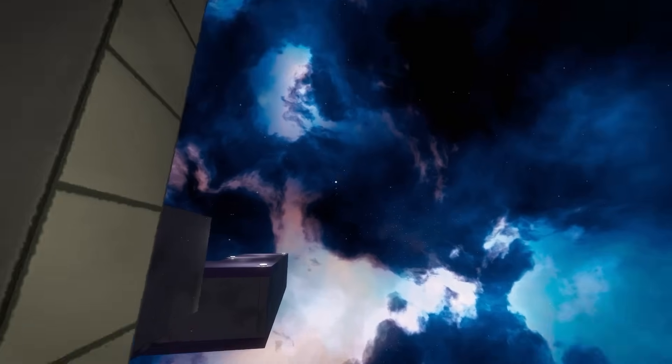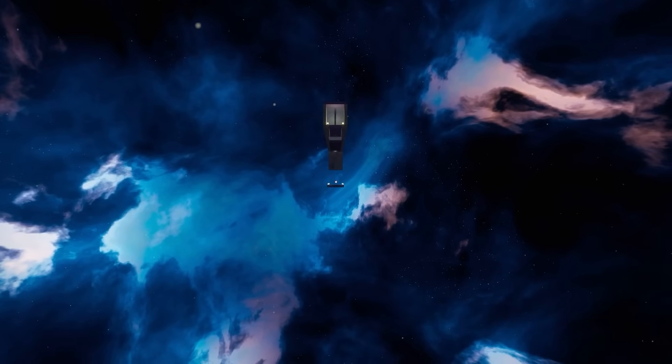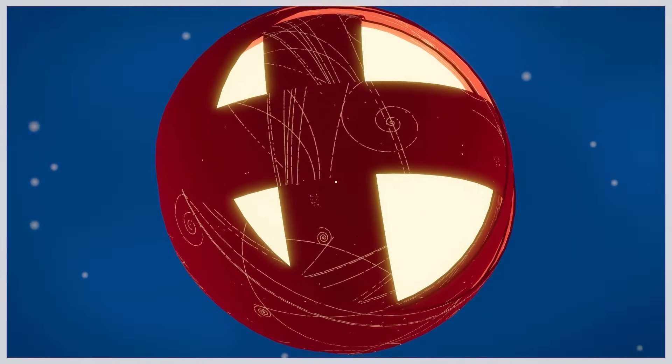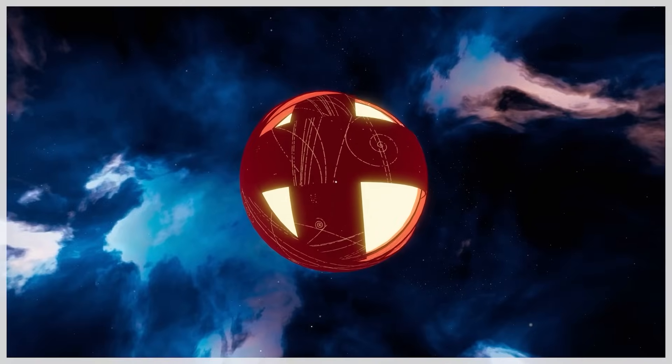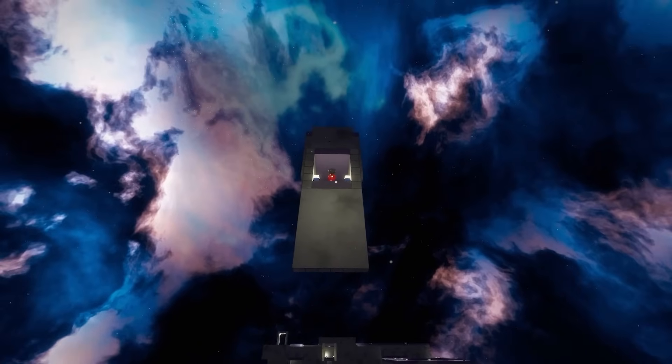We are like on the edge of space right now. Who built this? If you look down there, there is one of those and I reckon we probably need to land on the platform underneath. So if we do that and then click, we can look beneath us - all is safe. So you can drop down.